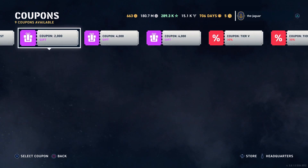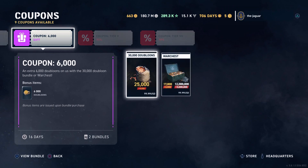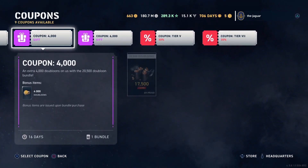With the coupon you get an extra 6,000 doubloons when you purchase the 30,000 doubloon bundle, or War Chest. So basically for a hundred dollars you're going to buy the 30,000 doubloon bundle — that's 25,000 doubloons plus the 5,000 doubloon bonus you see here. So a hundred dollars gets you 25,000 doubloons, you get 5,000 extra, and the coupon adds 6,000 on top of that. That's a good deal if you're looking to buy doubloons.